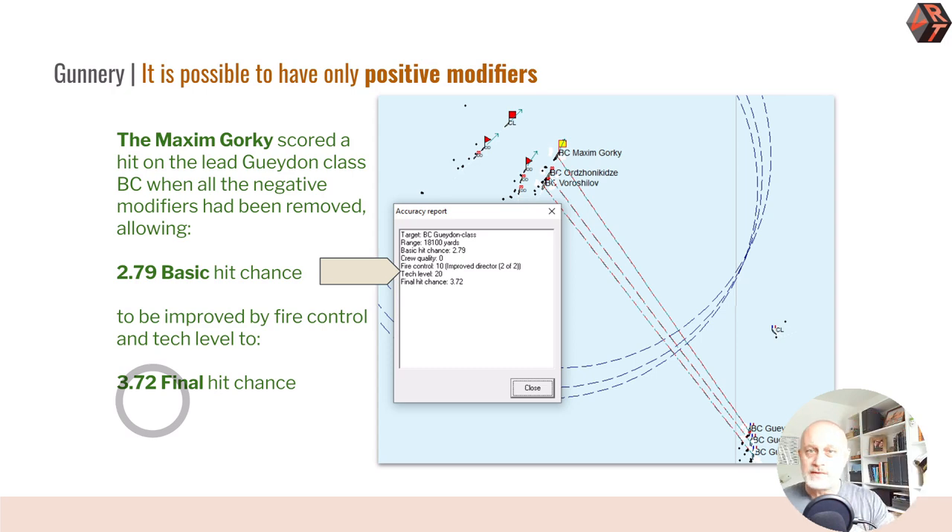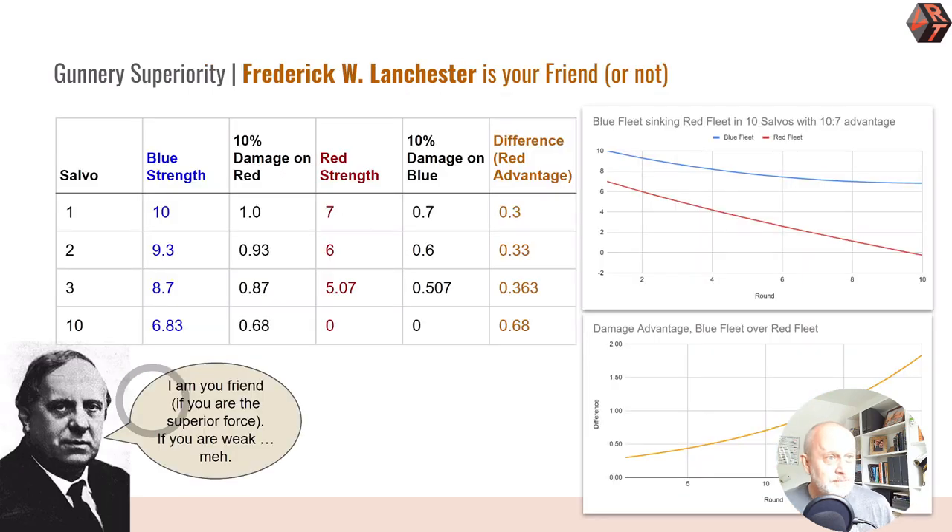If you are modified by less than 50% from your basic hit chance to your final hit chance, you're doing pretty well — bearing in mind those overall percentages: two percent minimum, three and a half okay, five good, ten exceptional. Before I conclude, I think it's important to think about gunnery in its totality. Naval officers knew this long before Frederick Lanchester came along and did some differential equations to show how it really worked — he worked it out around 1915 or 1916 during the First World War.